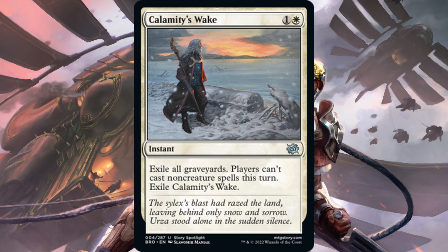Next we have Calamity's Wake — one white, one generic for an instant. Exile all graveyards. Players can't cast non-creature spells this turn, and exile Calamity's Wake. This strikes me immediately as a sideboard card for white go-wide tokens or white-based aggro. You get your opponent low on life, and if they have a sweeper coming, you can set a stop on their upkeep before their main phase and prevent that sweeper sorcery. The graveyard exile could also matter against Jund reanimator and unearth synergies. Not main-deckable, but a very solid sideboard card for white-based aggro.